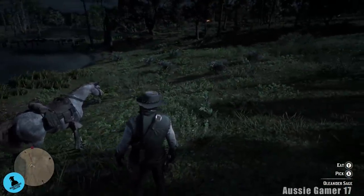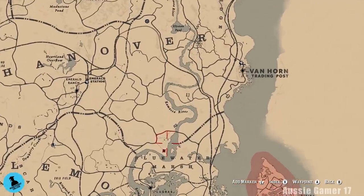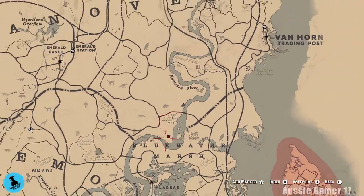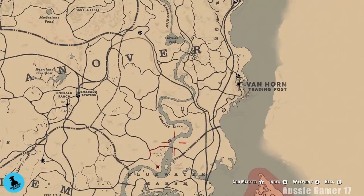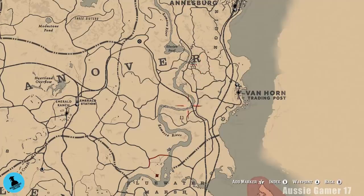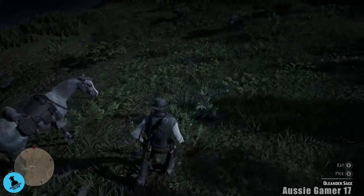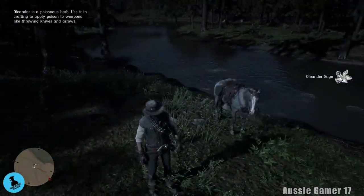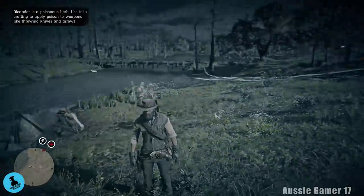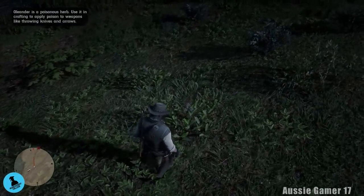Here we are for our first slot of oleander sage. We made it all the way down from Elysian Pool all the way down the Kamassa River to where it says Bluewater Marsh — that's where the oleander sage sort of seems to start. Don't waste your time searching anywhere up in the Kamassa River because I've already done that part for you. Let's grab this slot — we only need six so there should be a couple here.